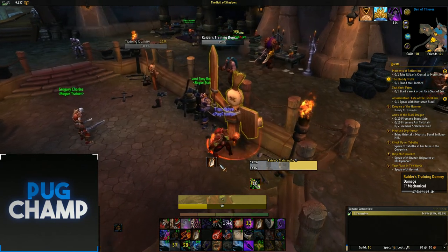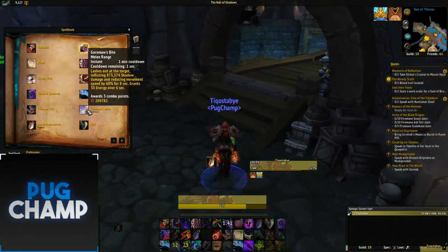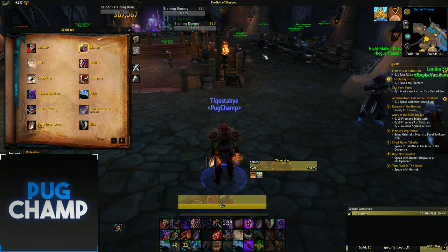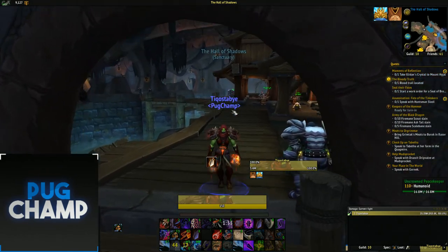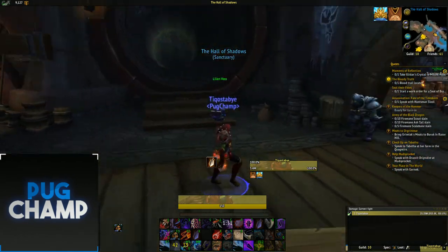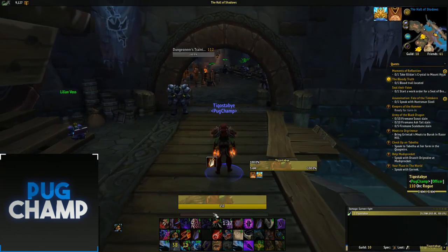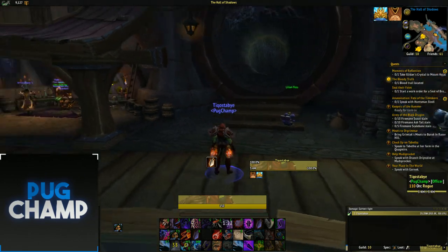Use the artifact ability — Gorefriend's Spite — as frequently as possible. It grants 30 energy and makes your next combo point spender cost no energy, giving you a lot more energy. Most of the time with Sub you won't have enough energy for the last few combo points, which is why Touch of Death and Gorefriend's Spite are really valuable.